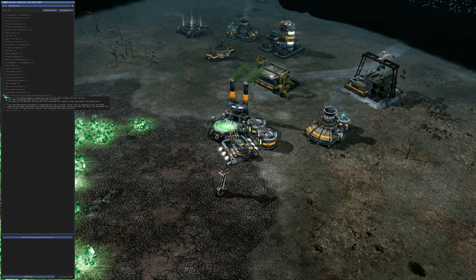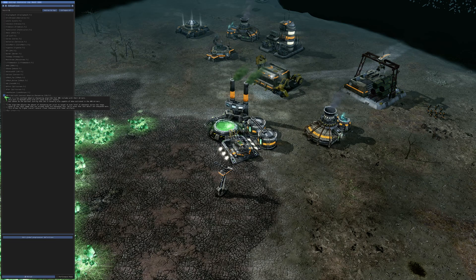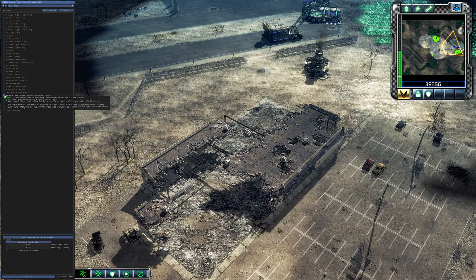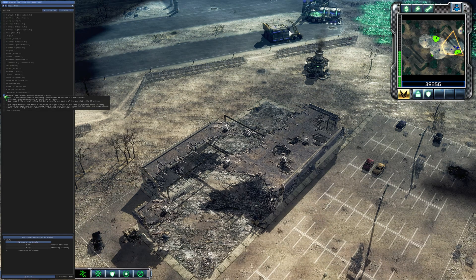The detail specifically to the terrain is immensely improved, but while in the thumbnail and video title I focus on terrain, everything is improved in such fashion. Today I'm going to show you how, as an owner of a non-AMD GPU, to activate it.